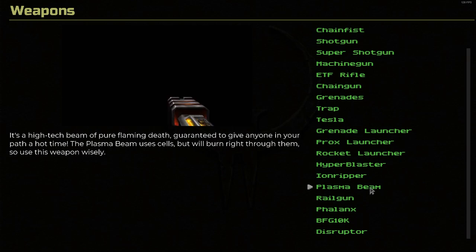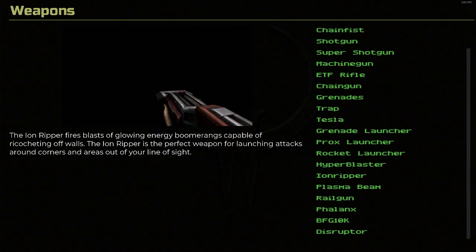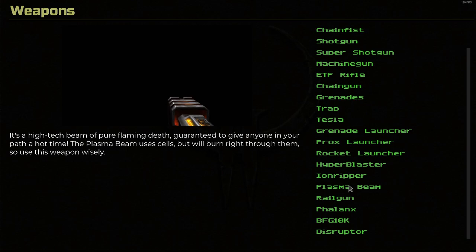Plasma Beam. It's a high-tech beam of pure flaming death, guaranteed to give anyone in your path a hot time. The plasma beam uses cells but will burn right through them, so use this weapon wisely. This is basically the lightning gun from Quake. I just felt like this model, similar to the chain gun, just isn't very interesting from a first-person perspective — I really feel like they should have done something a little bit more interesting with it.